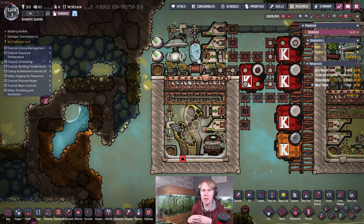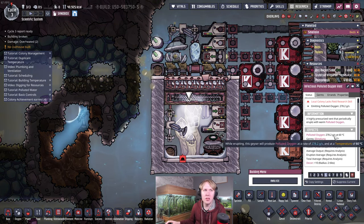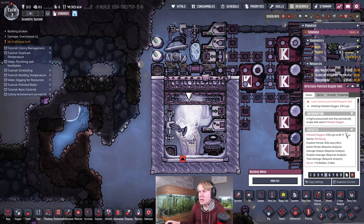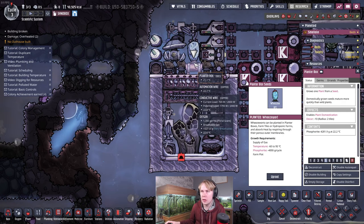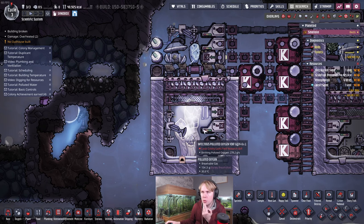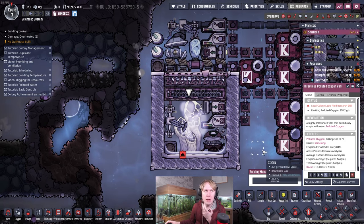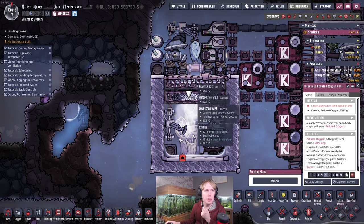One more thing about infectious polluted oxygen vents: regarding heat flux — when erupting, this produces between 0.3 and 0.6 kilograms per second of 60°C polluted oxygen, and the heat capacity of polluted oxygen is about 1 kDTU per kilogram per degree C. So while erupting it's producing somewhere between 9 and 18 kDTU per second of heat. A wheeze wart in pure oxygen provides about 5 kDTU per second of cooling, so while the geyser is active the room heats up a little, but when it's inactive or dormant it cools back down. Average throughput is about 0.1 kilograms per second accounting for the dormant period — requiring about 3 kDTU of cooling overall — so the wheeze wart just about manages to keep the geyser cool.